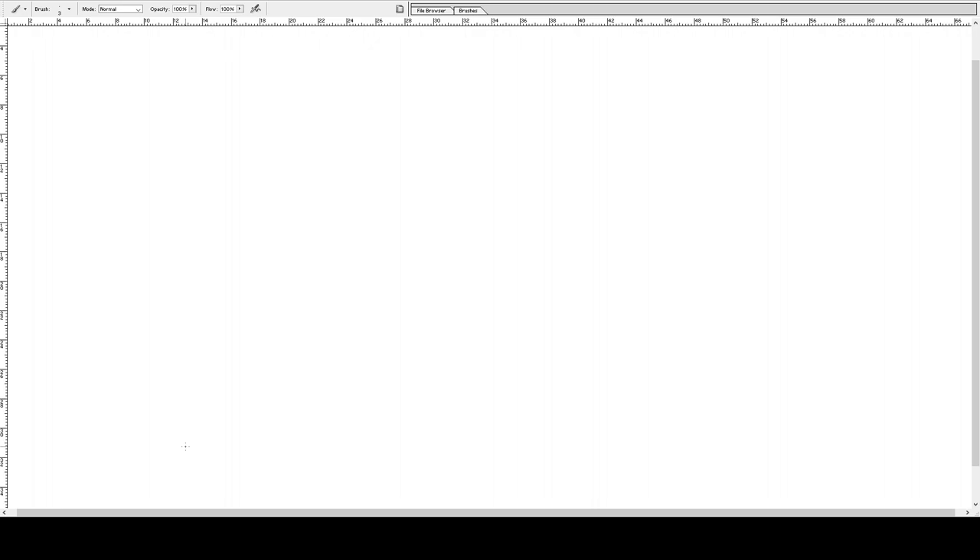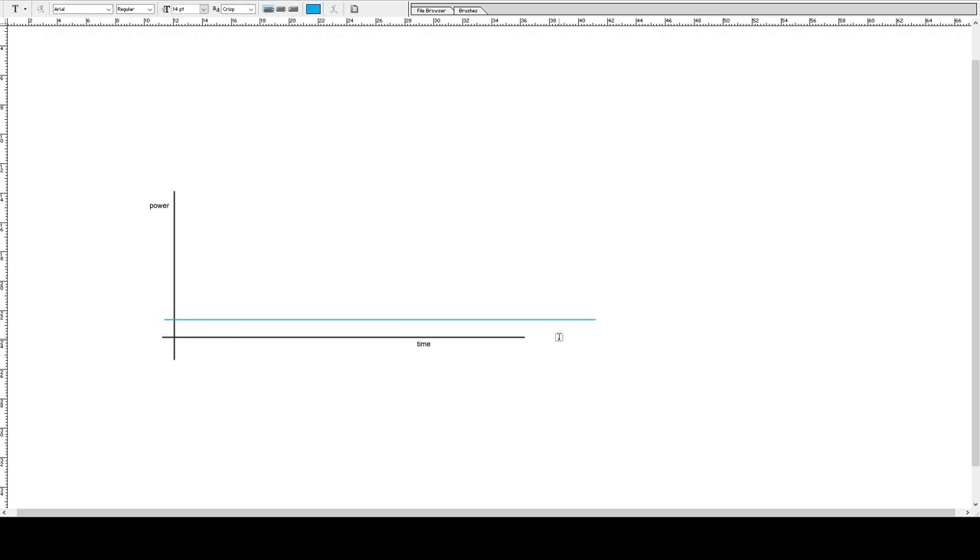Here comes a long explanation. I'll start with the graph. The x-axis is time — that's your playtime. Then we have power — that's the power of your character. I'm going to mark a blue line. I call this the baseline — that's physical realism.